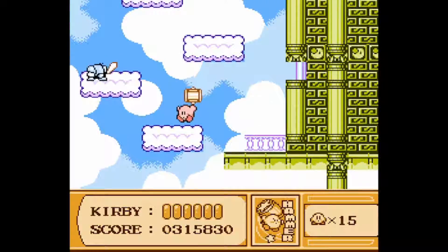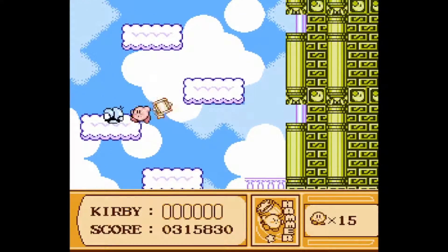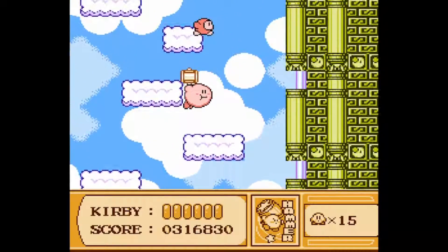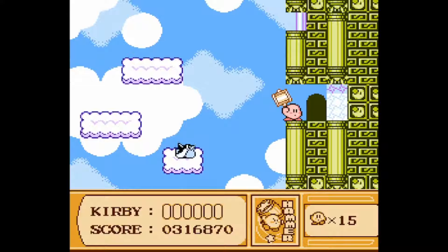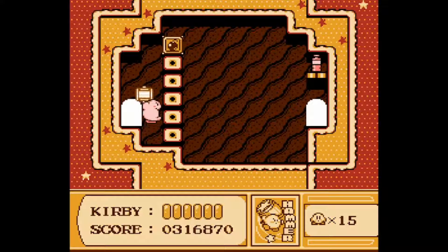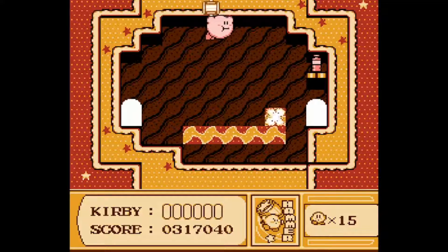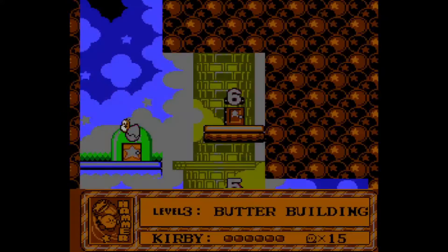I just needed to time that so I didn't screw myself up. Bombing everything, and inside's the center door. Now I have this little area to deal with. Gotcha. Right up here is actually another door, and inside here, what you have to do is just fly up, destroy that bomb, and move quickly. You can grab that. But inside this door is the second switch and the only other switch inside the Butter Building.